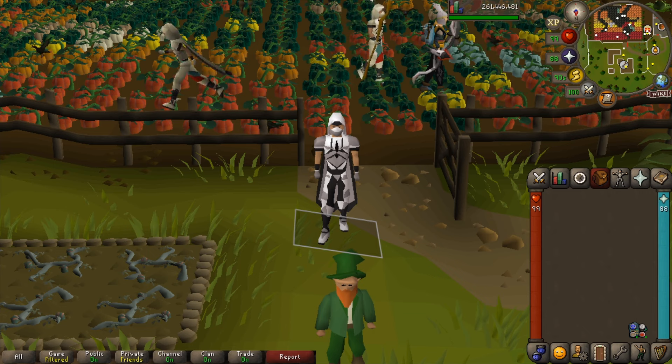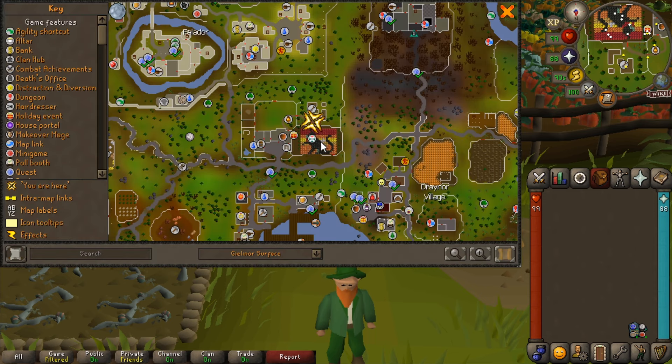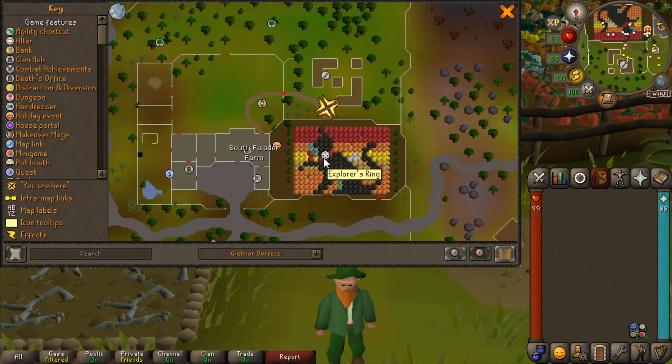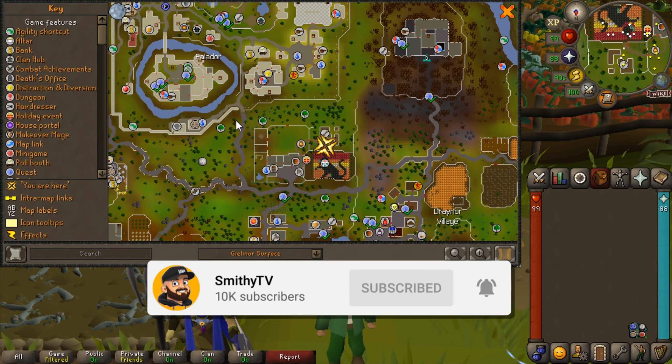Hello everyone, my name is Smithy and welcome to my guide on the 2024 Halloween event on Old School RuneScape. To start off, we are over in Falador, by the farming patch just outside the castle — to the south-east of the exit of Falador. You can either use your explorer ring to teleport here, use the spirit tree, or teleport to Draynor.